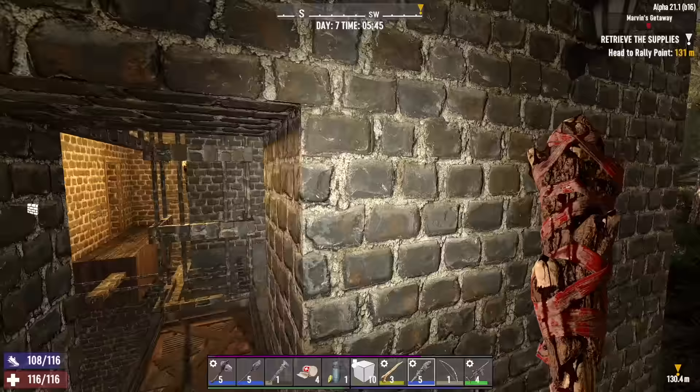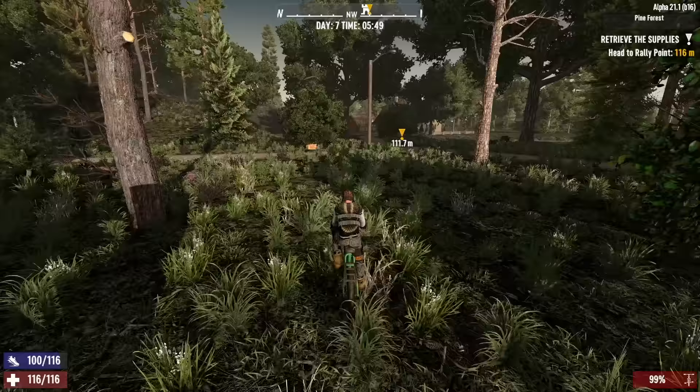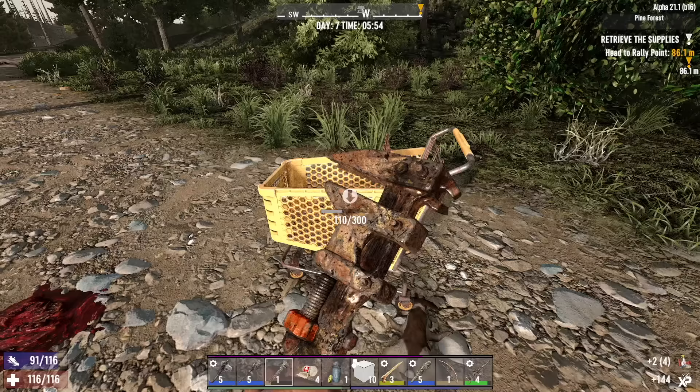First thing we're doing is the neighbor's house — this job for Trader Joel — and we are also on the hunt for mechanical parts. Here's a shopping cart, let's get some right now. This is the reason why I couldn't craft a workbench last night: I need 20 mechanical parts and I only have about three. Oh hey little guy — get a little meat now too — wrong place, wrong time, rabbit.